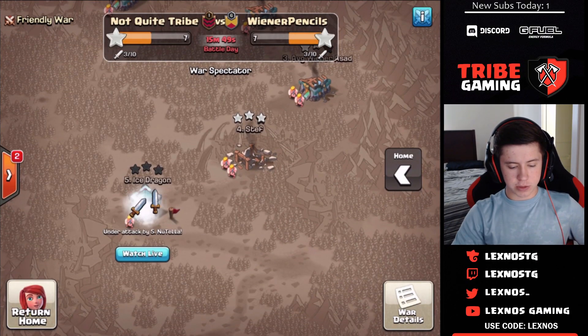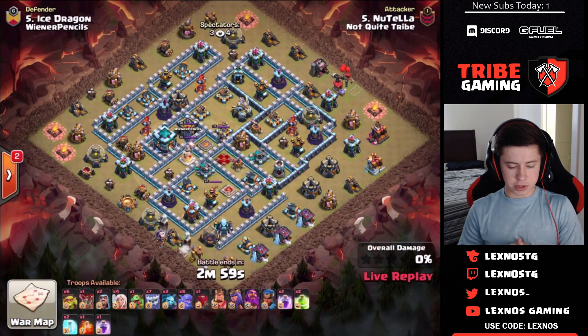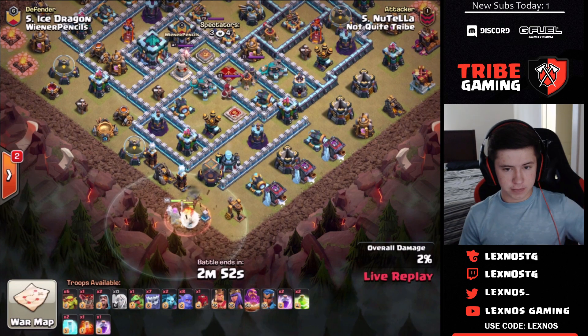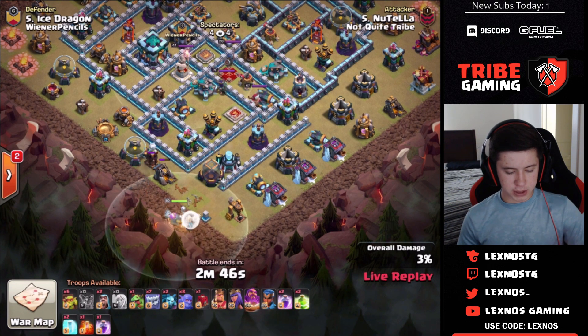Nutella is in for Not Quite Tribe — let's see if he can get a triple to take advantage of that nice defense and take the lead. Coming in with yet again another yeti smash. The warden is going to get these teslas out of the way nice and early, finding a couple seeking air mines — all the balloons have been used so he cannot trigger any more.